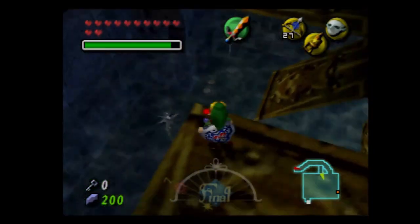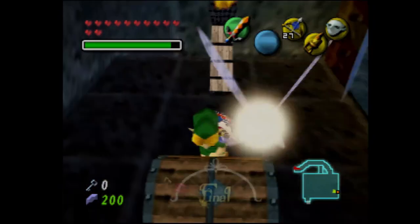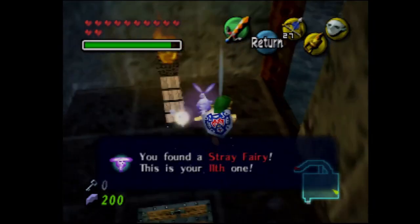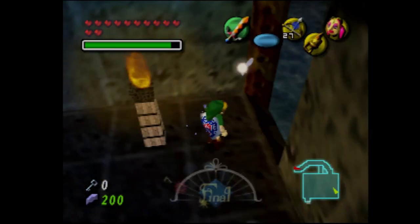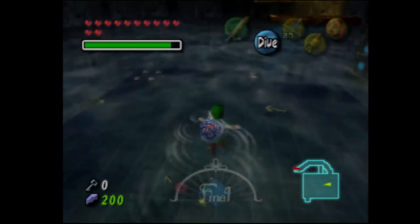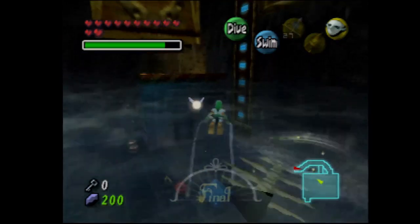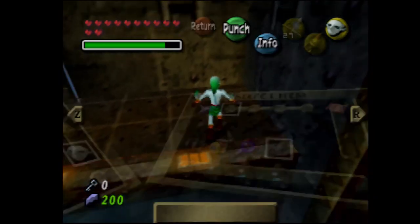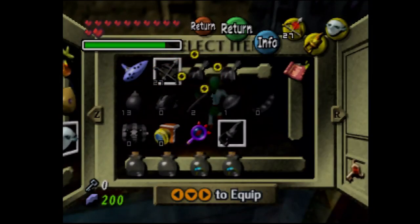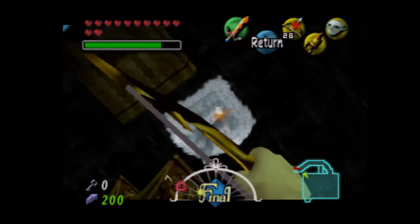We hookshot over there and grab a Stray Fairy. We also want to hookshot down there — we need to go to the lower platform. There's the last Stray Fairy in this room. I'll get out my Stray Fairy mask to double check — we should have eleven at this point. There aren't any more in this room. Let's get out the Zora mask so we can climb up easier and take out these enemies. We need to get our fairies. I guess only the part where I was an idiot gets cut out of the final video.